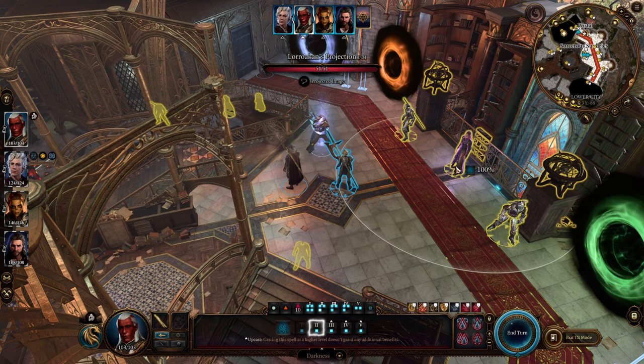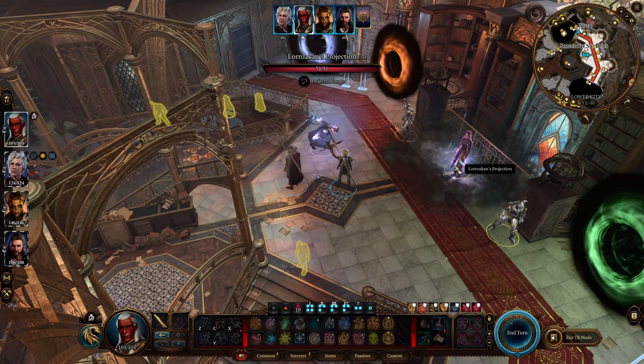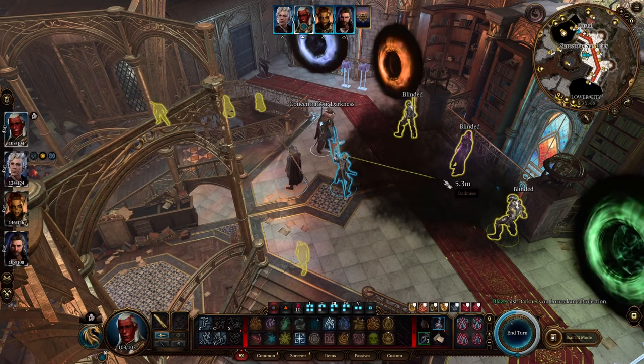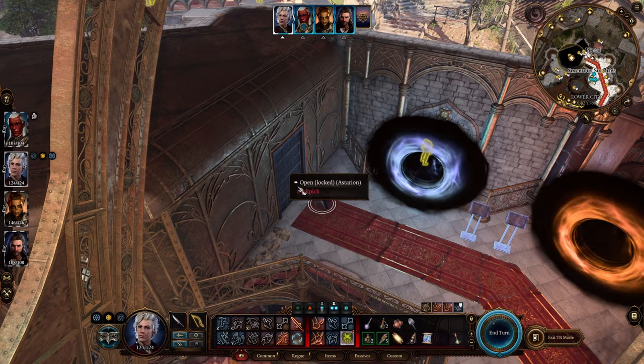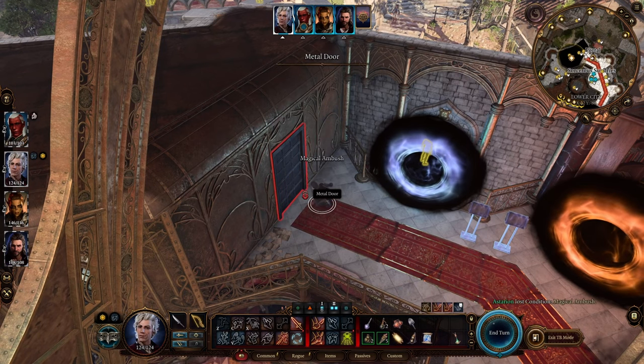I enter Turn-based mode because it actually caught me even in real time, but I think it's also possible in real time — shouldn't be a problem. Once you are there, you just send the one that can easily unlock the doors — in this case my rogue — and lockpick the door.